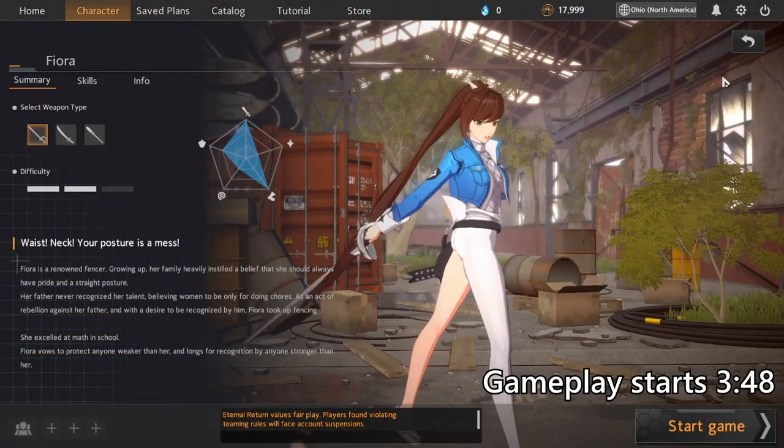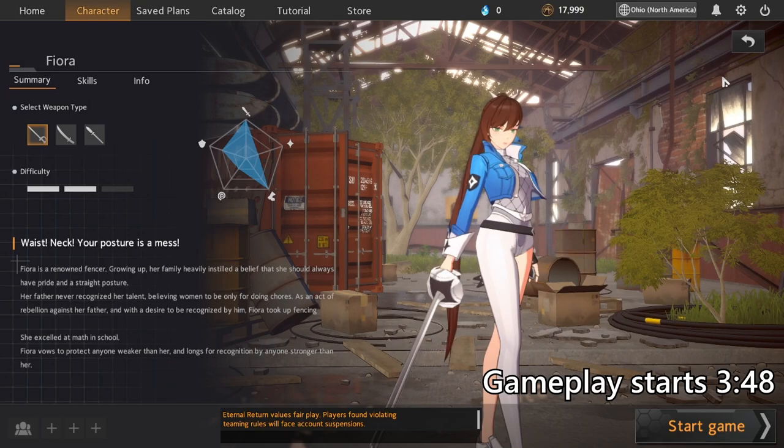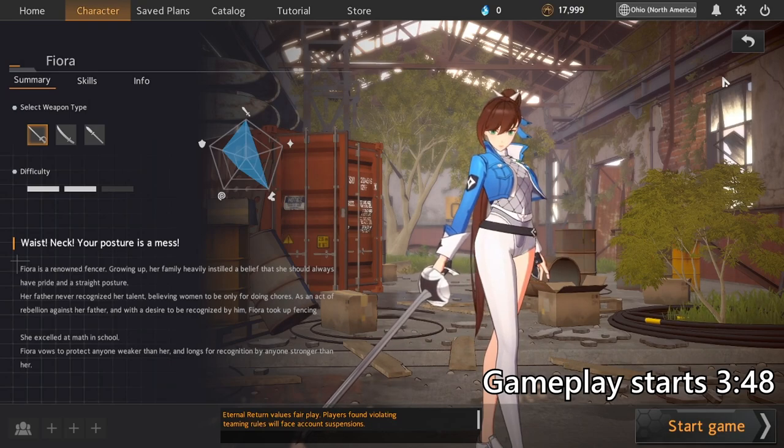It's no secret that Fiora's burst is completely insane, and in the past she's had ridiculous amounts of movement speed to let her chase no matter what, but since then she's actually had a few movement speed nerfs. But with this build that we've put together here today, she actually feels like her former self again.